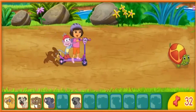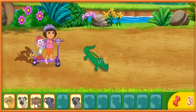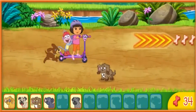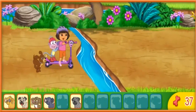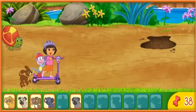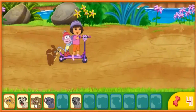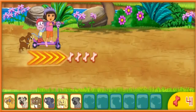Rápido! A crocodile — un cocodrilo! Here we go. Un perrito — let's get that puppy! Whoops, we missed a puppy. Watch out for the stream. Now we're flying! Here we go — un perrito, let's get that puppy! Six puppies. Seis perritos.